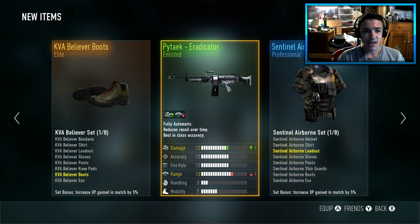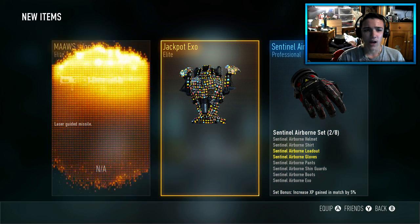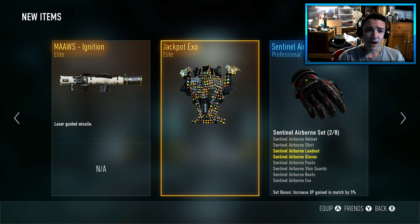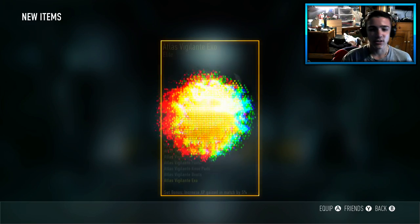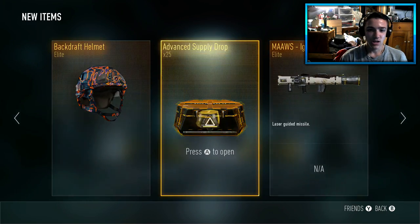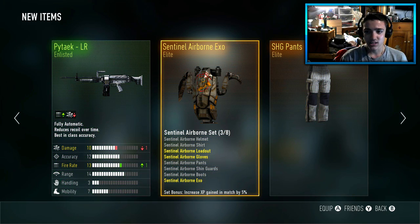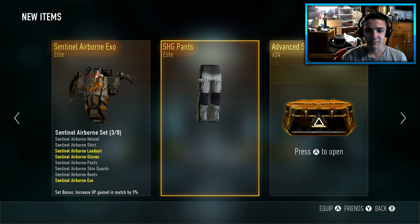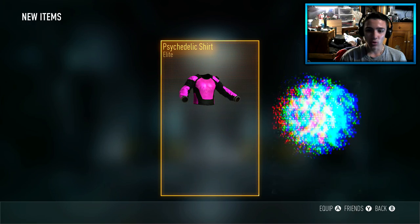The KBA Believer boots — we're getting a lot of gear, and just weird guns, another Moz. We also got the Jackpot XO. We're gonna keep moving on, 26 more. We can get a triple elite — that'd be absolutely amazing — but the Backdraft helmet and the Atlas Vigilante XO. We're getting a lot of elites but it's just not elites that I'd actually wear and want. The STG SHG pants kind of look like baseball pants.